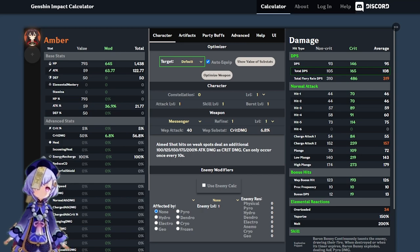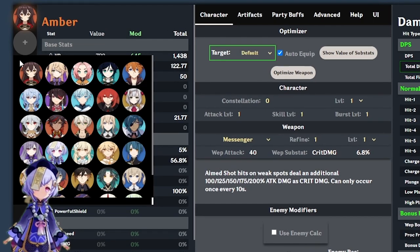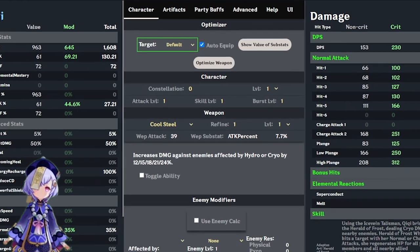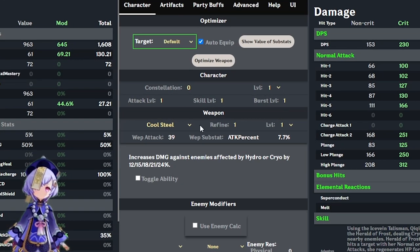I'm going to explain this from left to right. To build a character we must first select one from the plus button. For this demonstration I am going to choose Qiqi. By pressing the plus button, all the characters currently in the game show up and you only need to select the one you desire. New characters are added to this list on the day of their in-game release. In the middle column under the character tab you can set the level, constellations, attack level, skill level, and burst level — all corresponding to your character's current in-game values.